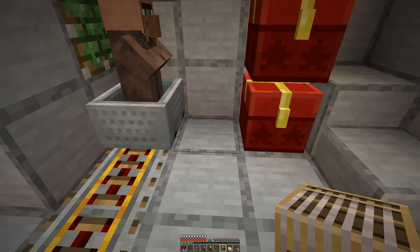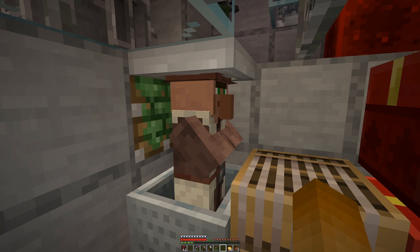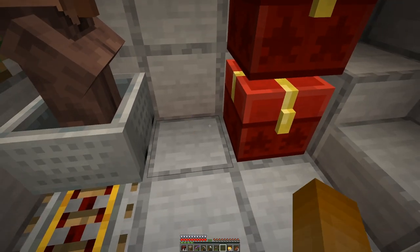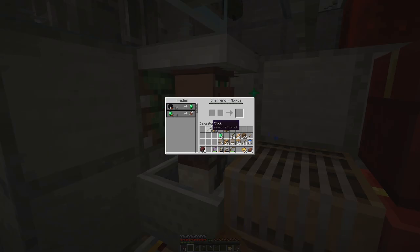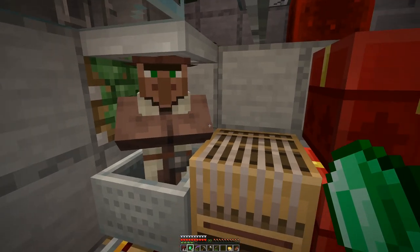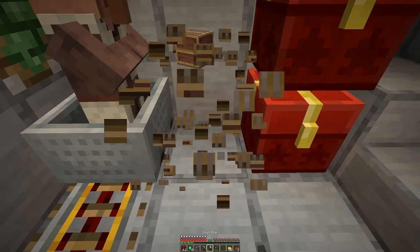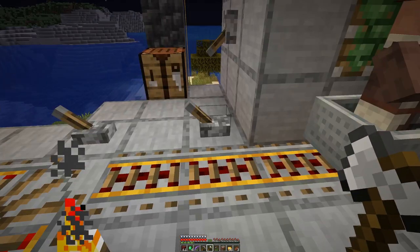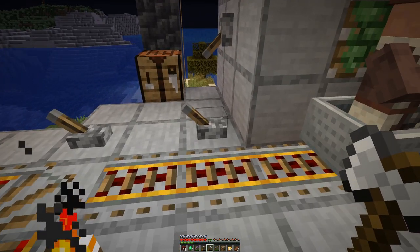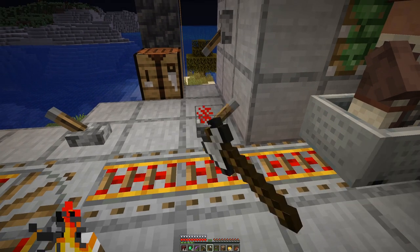The leatherworker completed half the upper floor, but we still have a few more to go. The shepherd is next. He can provide us with beds, shears, and banners of all colors, but we will only have one because eventually we can craft all these things ourselves when we have a proper wool farm.